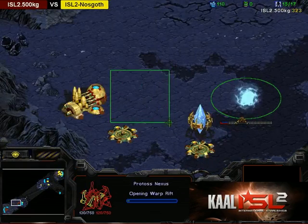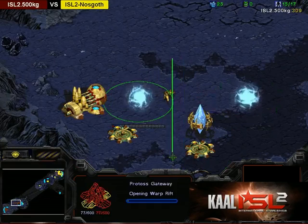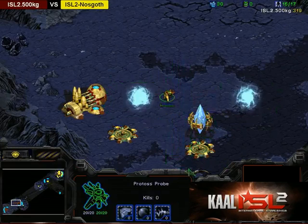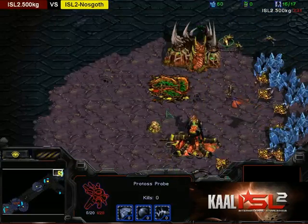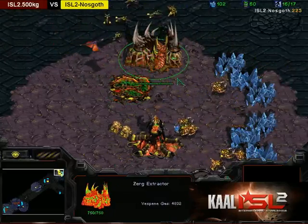I think he'll put the gateway here, and that should leave a 1-hex space for his units to pass through. Maybe it's actually wider than 1-hex, but dragoons can get out, so that's good. The probe looks like he's barely surviving here with 1 HP. Speed is on the way but not quite there yet. Six lings are out now.